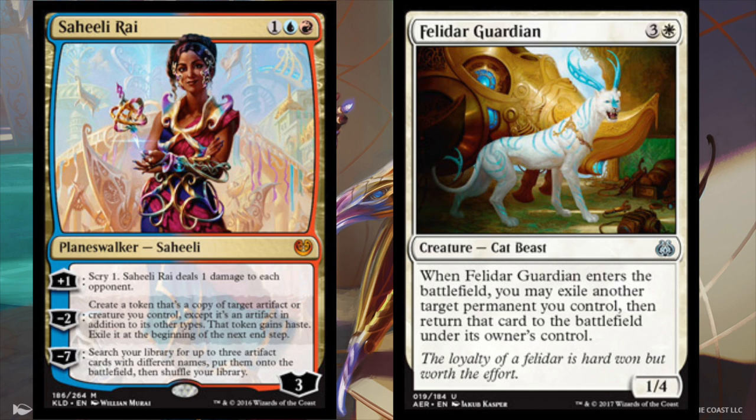So there is a card — a cat. Some are naming this combo 'Crazy Cat Lady,' and you will see this combo in standard. I have no doubt the first few weeks of FNM will be plenty of this deck. Saheeli's price has already spiked from her $5 low, and this is a reason why.